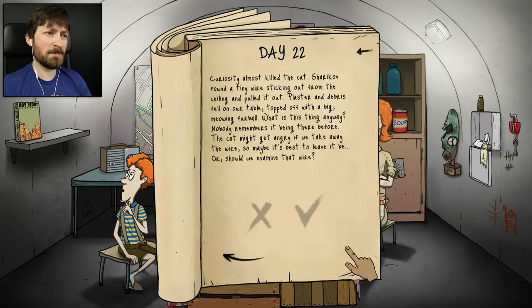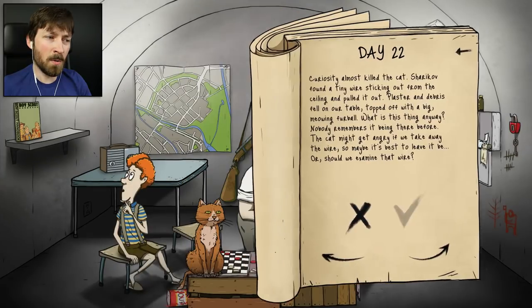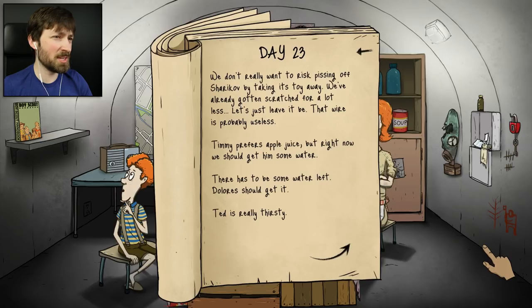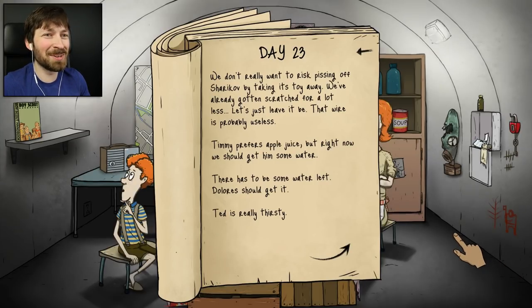Curiosity almost killed the cat. Sharikov found a tiny wire sticking out from the ceiling and pulled it out. Plaster and debris fell on our table, topped off with the big meowing furball. What is this thing anyway? Nobody remembers it being there before. The cat might get angry if we try to take away the wire, so maybe it's best to leave it be. The wire is a listening device that agents in a van outside are using. I don't really want to trigger them because we've already gotten that ending. We'll just please the cat and say no - you play with that wire all you want. Let's just leave it be - that wire is probably useless.